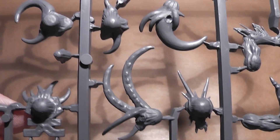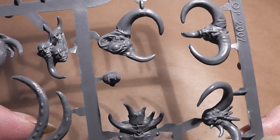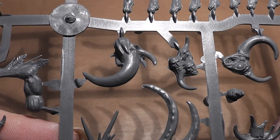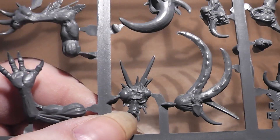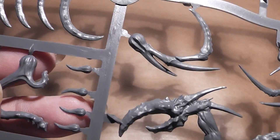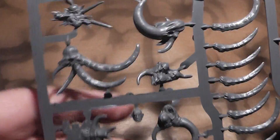Here we have the heads. Let's turn that around so we can see them. Yeah, really interesting here — like a big fly or something like that. Okay, that was sprue number one.